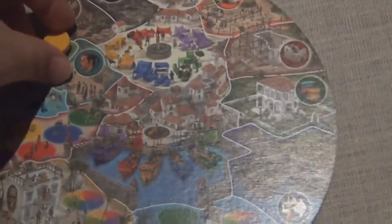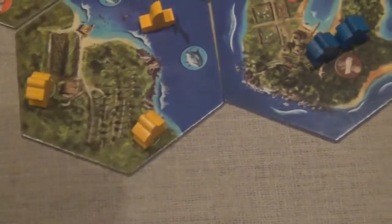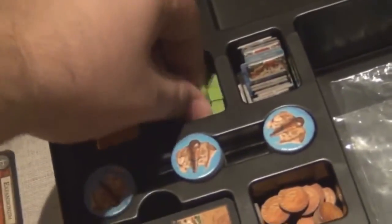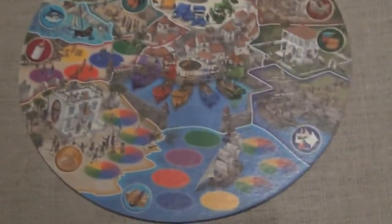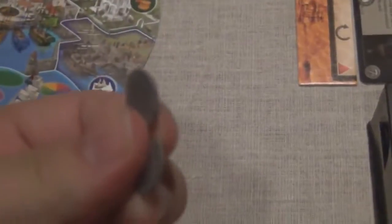One by one, each player places action discs on the action wheel, performing the action on the section they placed their disc on. Harvest lets you gather resources — a player places their citizens on the resources of the type they placed their action disc on, gathers those resources, and puts them in their personal supply. Taxation collects money from the citizens of the archipelago: for every citizen, ship, and building, the player collects a certain amount of money and puts it in their personal supply.